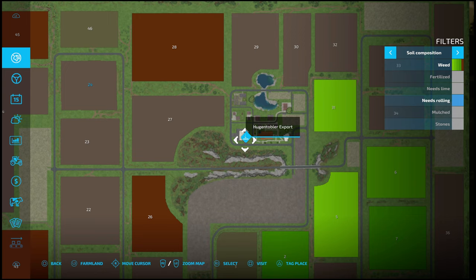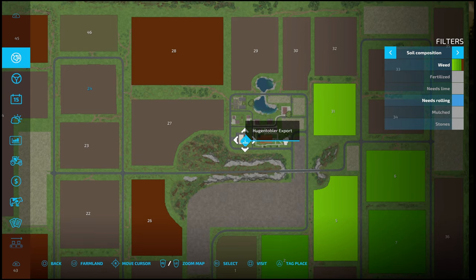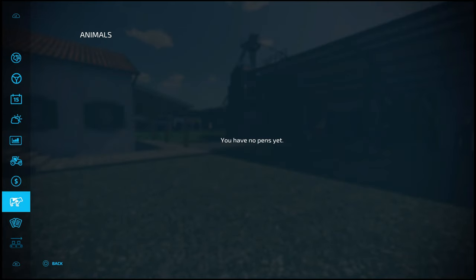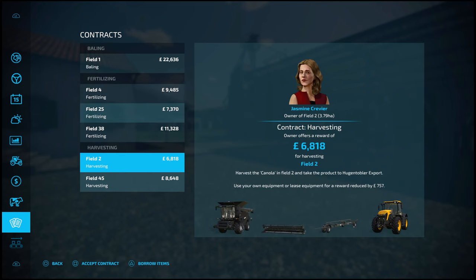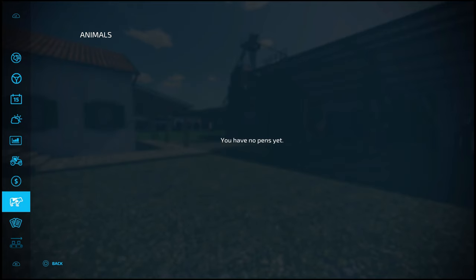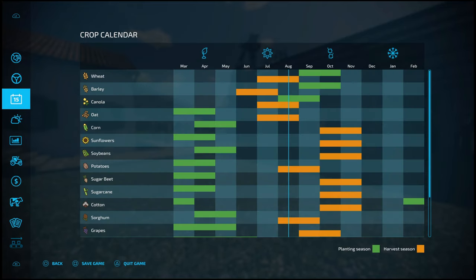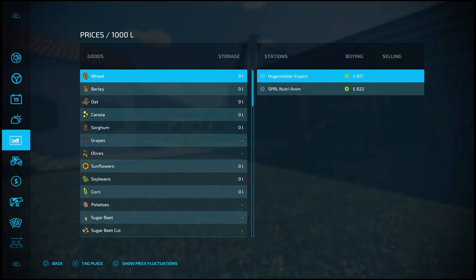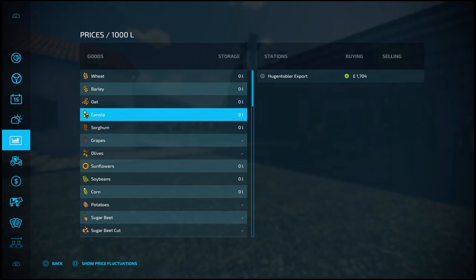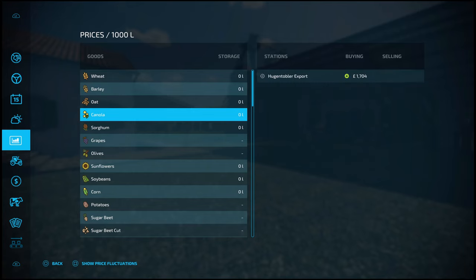Then going up north you've got your Eugen Tobler. When it comes to your sell points, there are plenty of contracts available on the map with decent prices — that's why I say it's a good map for new players. Your Eugen Tobler export and your new market — that's going to be the bulk of your main sell points, mainly it's just the export.